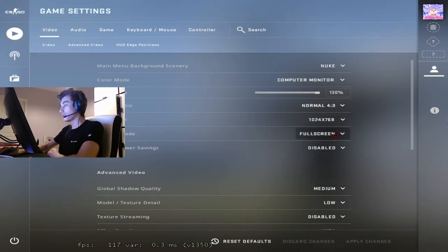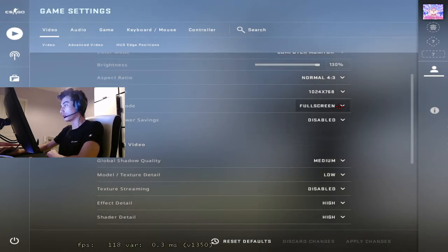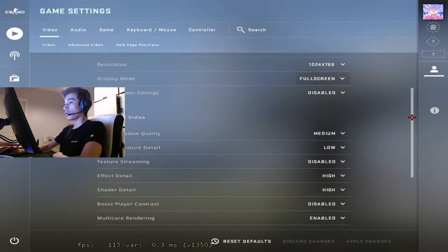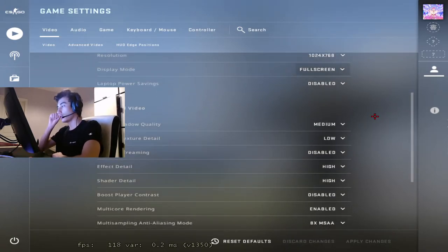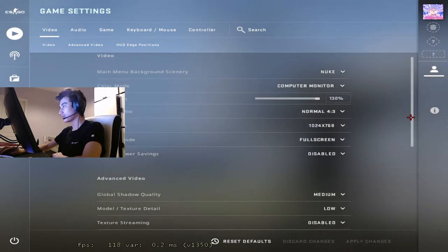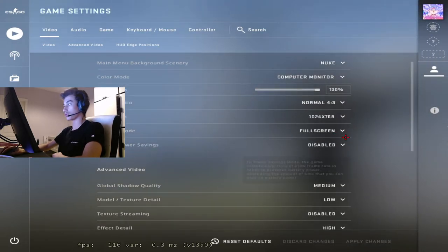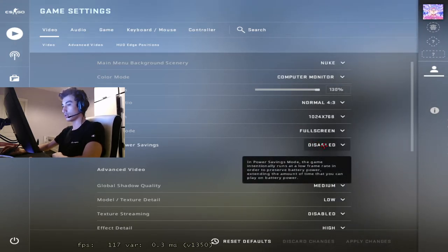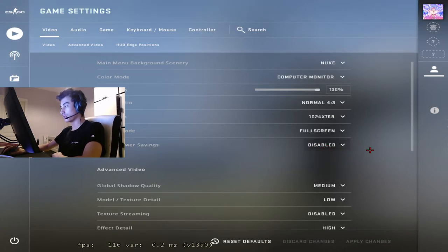Display mode — obviously put it on full screen because you will get input delay if you put it on full screen windowed or windowed. I'll show you one thing later in the video that will get you less input delay, because even if you put it on full screen with Windows basic settings it's always windowed full screen — even if you select full screen here. I'll show you that a bit later.